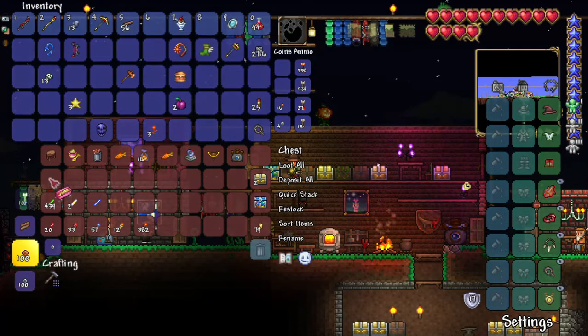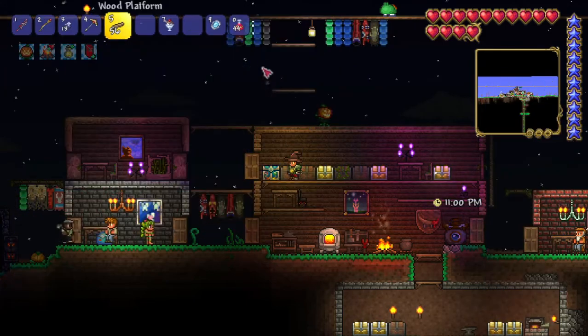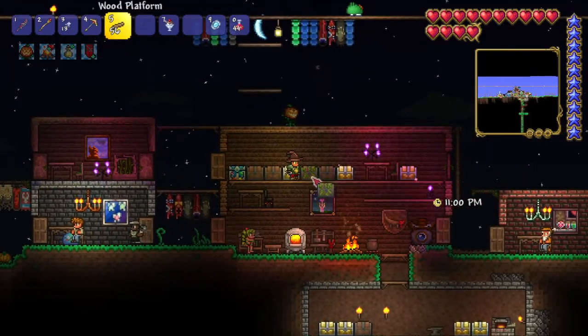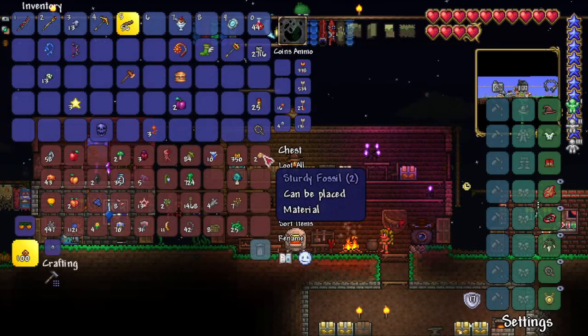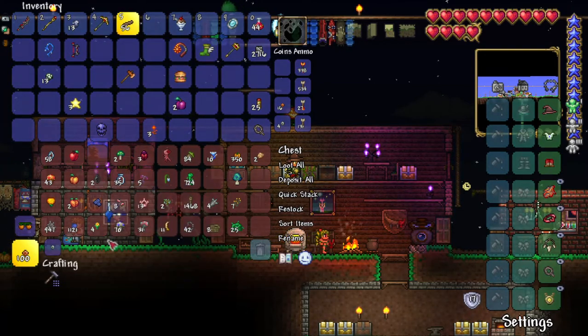And piggy bank, I'm gonna put here too. Yeah, material chest — these are all materials, should be at least.